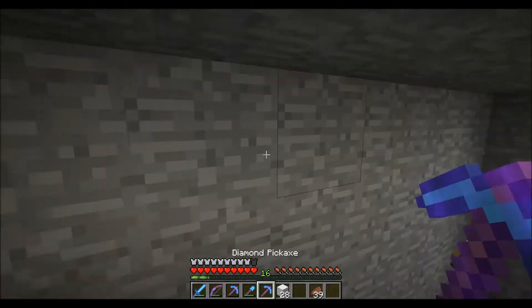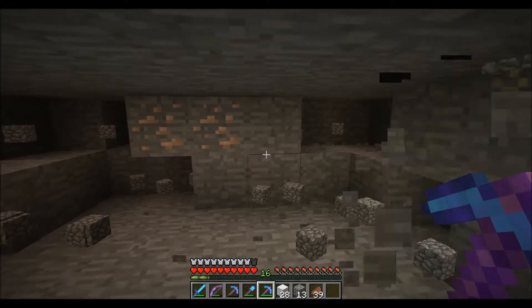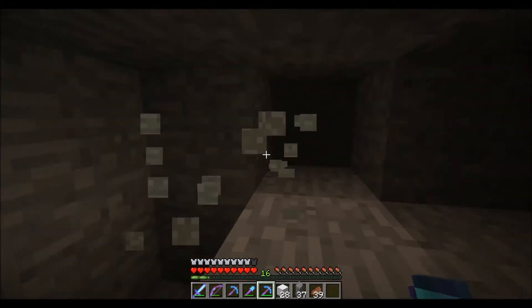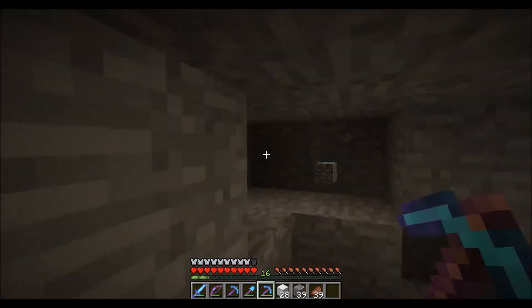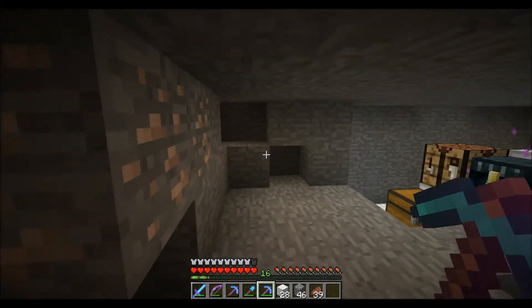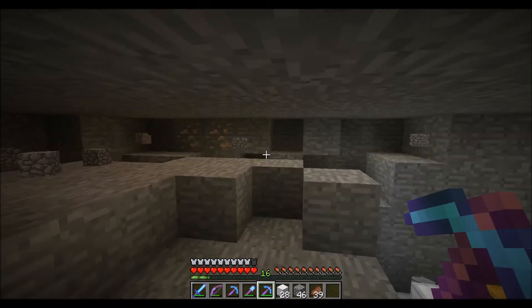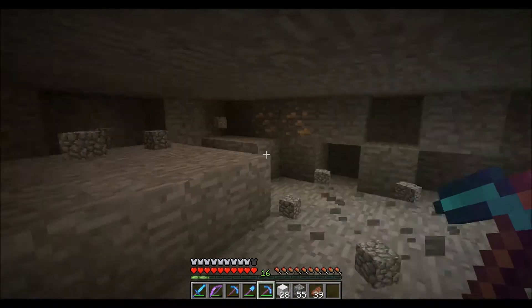So I can take my efficiency 5 pick here and I can just — I am just mining. See how fast that was. I can just go right through. But I'm going to stop recording so I can actually see the blocks pop in and out. And this is how you get some awesome resources.